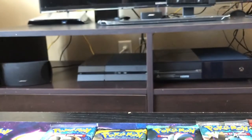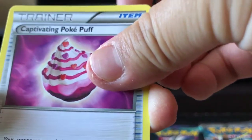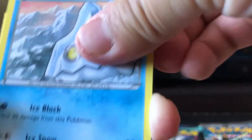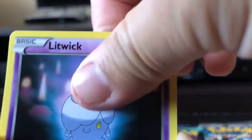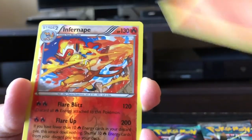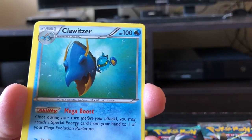Next up we got Steam Siege — not bad for that first pack. Steam Siege starting off with Lampent, Captivating Pokepuff, Bergmite, Joltik, Litwick, Ponyta, and Infernape Reverse Holo. And the rare in the back is we got a Clawitzer. Not bad.